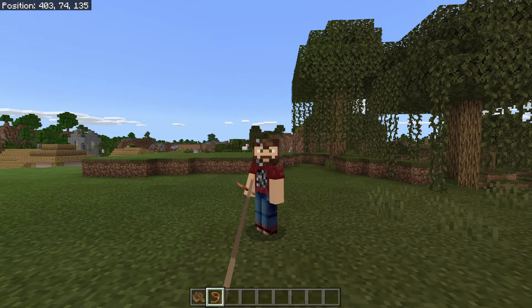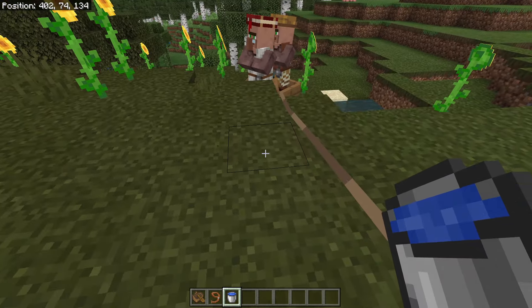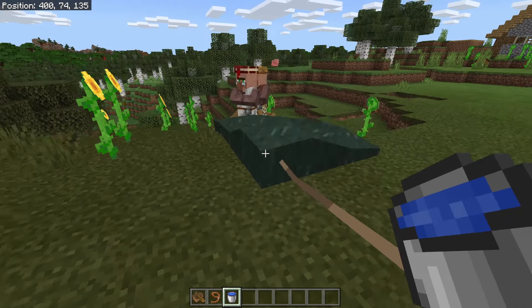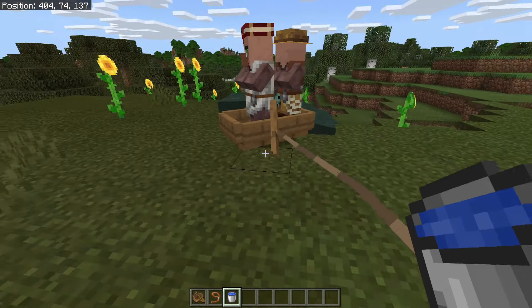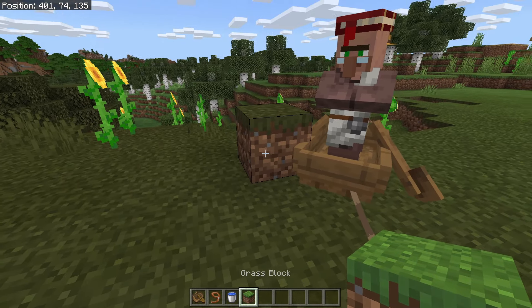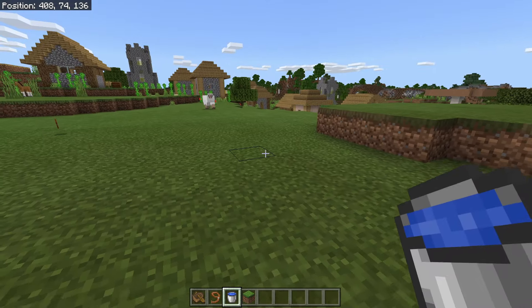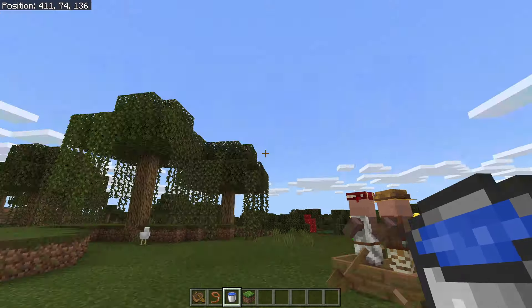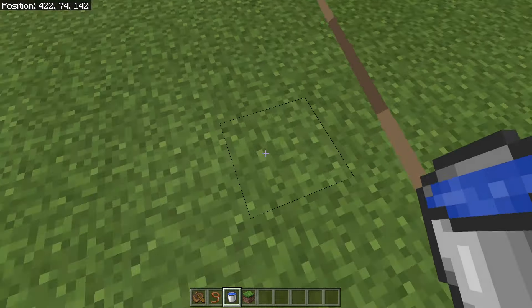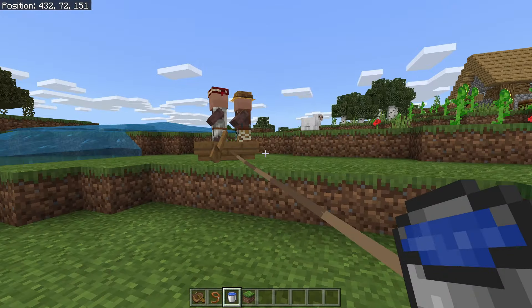You're still going to run into the same problem - once you go down, there's no going back up. The fix for that is a bucket of water. All you gotta do is carry a bucket of water with you, drop it down, and your boat will float back up to the top. You'll probably want a block to get rid of that water or pick it back up with your bucket. This is actually a little bit faster way to get around too.